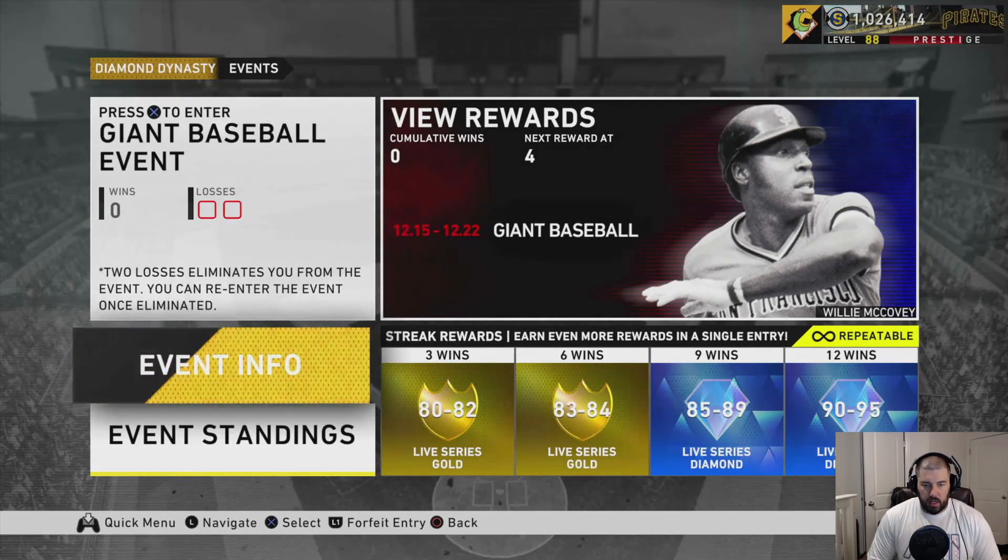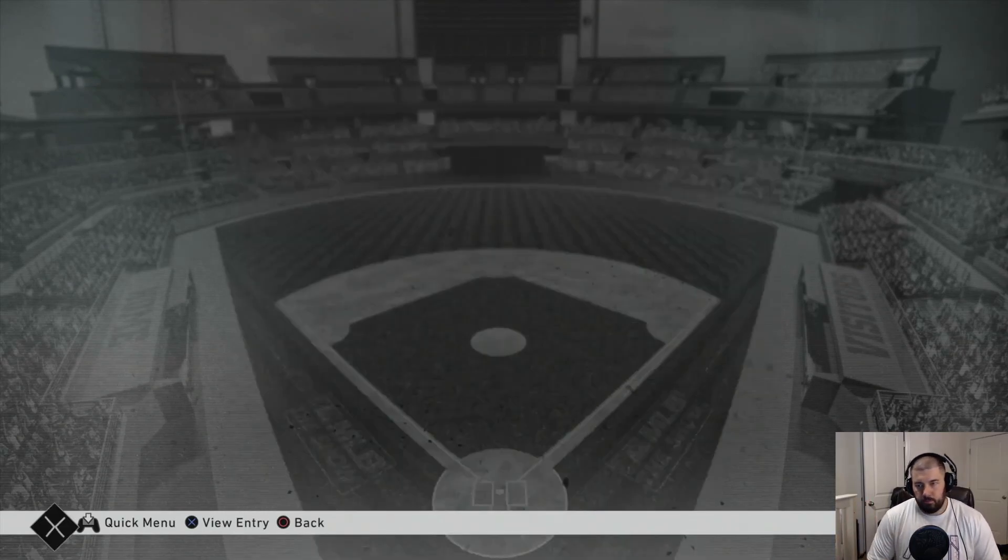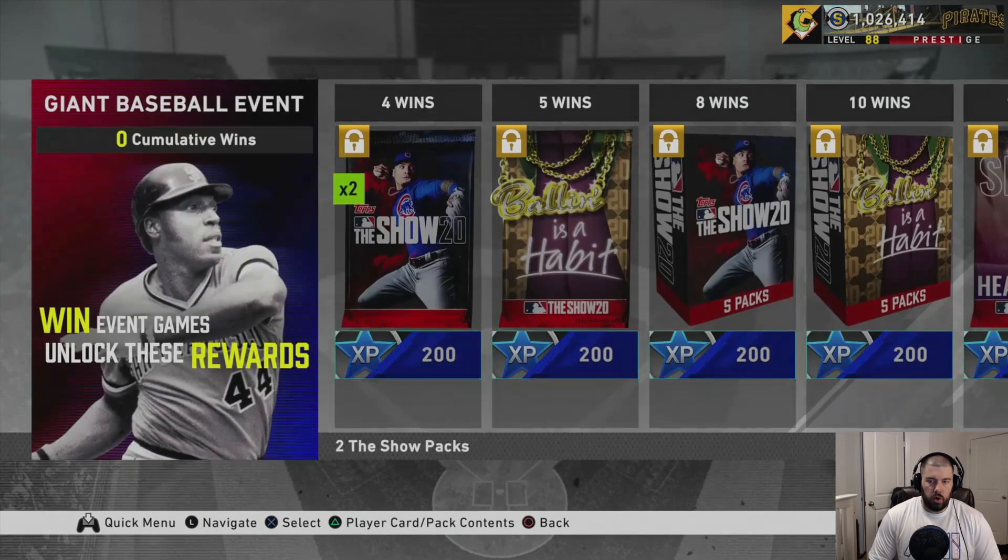First off, let's look at the event requirements. You can have Finest Series players, any player that's six foot four or taller, any player that weighs 260 or more. San Francisco Giants players only, max team overall 98, Hall of Fame difficulty, six-inning games, no quick count — straight up counts — and you're playing at AT&T Park.